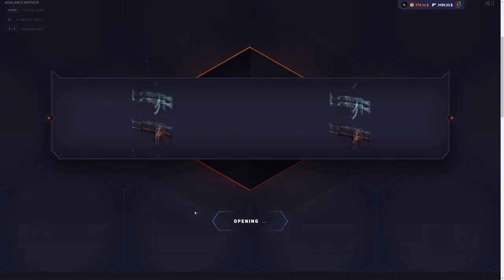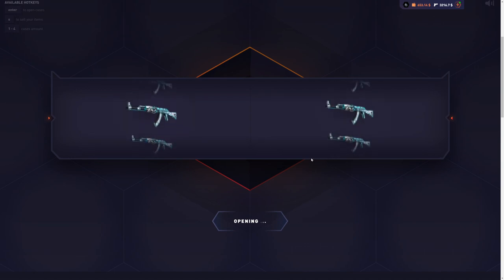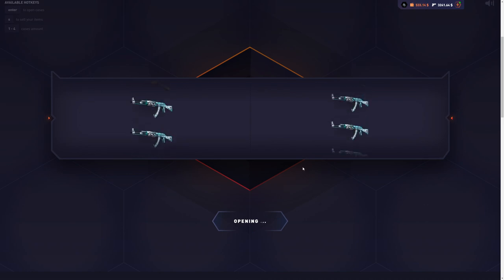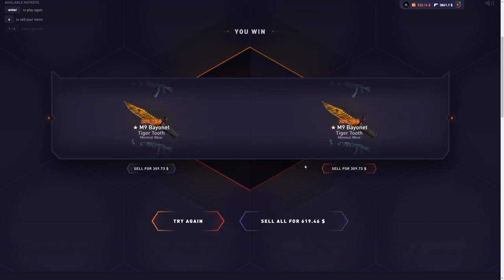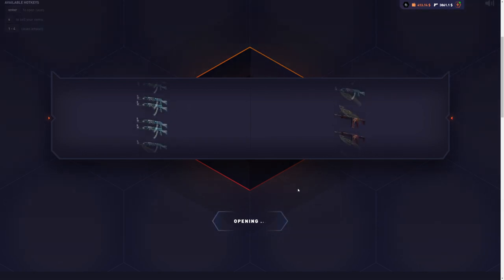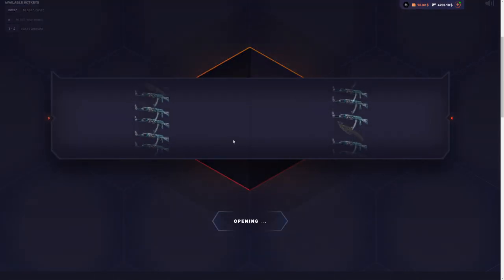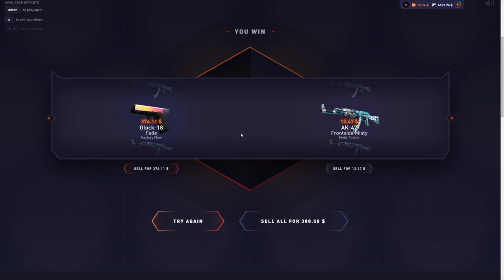It keeps showing me frontside misses. We really need a Medusa, Dealor, or Hal — and we get two drops! $619 from $120. We might be able to make it to four and a half grand. I got three 90-plus tickets in a row on the Doom case — I don't think I've ever done that before. They were all the M9 Bandit Tiger Tooth, the worst good item from the case, but still really sick. And just like that, we're up to four and a half grand.